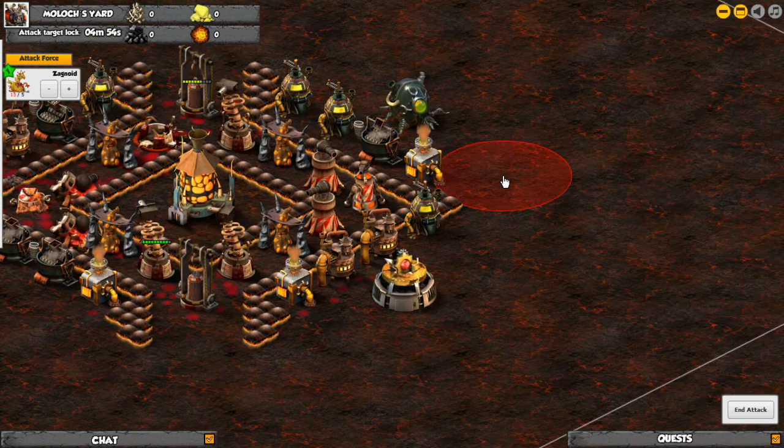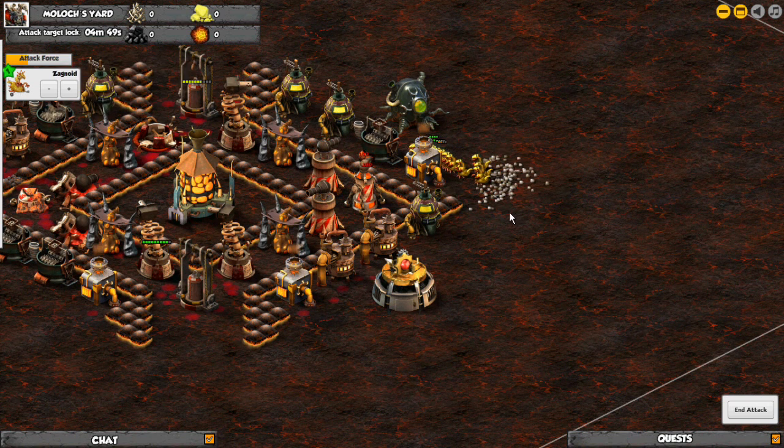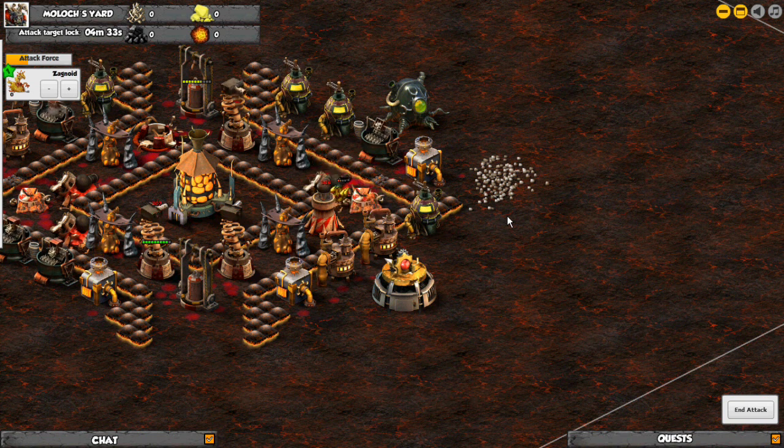We're going to go ahead and put them down and see what happens. As you can see, the Magma Tower pretty much acts like a Tesla Tower — it shoots almost constantly. But it's pretty good. Earthquake towers for lower levels are the ones you really have to watch out for.